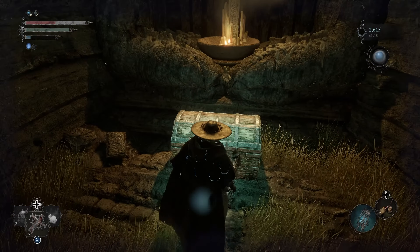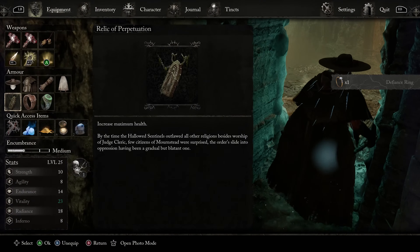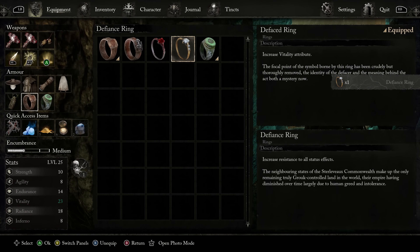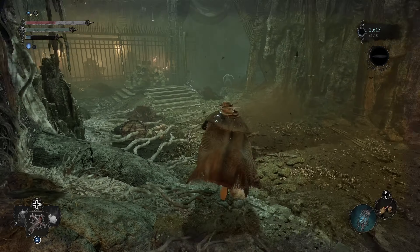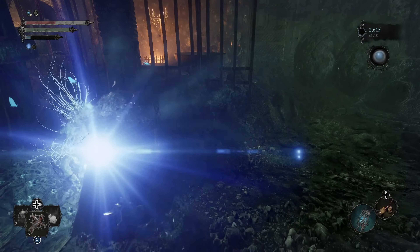Either way, open that and open this chest — Defiance Ring. Let's take a look at that one. Resistance to all status effects, which usually I feel like broad-spectrum stuff isn't that good.